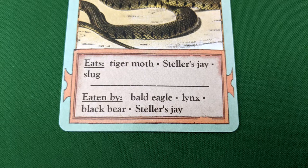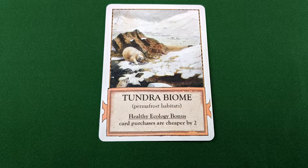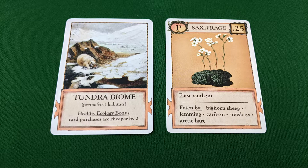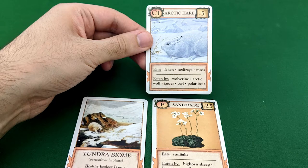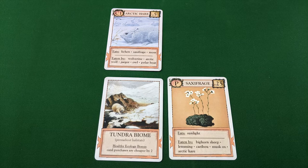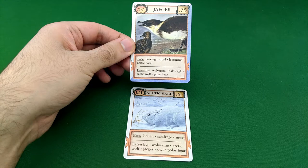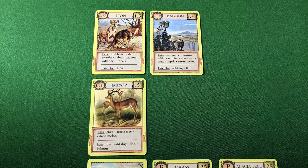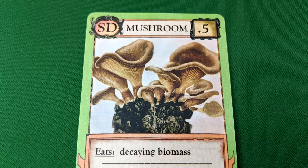Once you've played a biome card, the second card that you add to your ecology must be a producer, because producers do not require any other organisms to survive. A non-producer organism cannot be played until one of the organisms it eats also exists in that ecology. Once a producer is in play, you can play a consumer or scavenger that eats that producer, followed by other consumers that eat one or more of the other existing organisms. These cards don't have to be played one for one — multiple predators can survive off of a single prey card. SD cards also list decaying biomass as something they can eat; this is in reference to the fact that they can survive off of any other organism in the food web. There is no decaying biomass card.